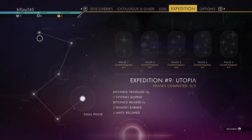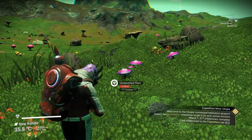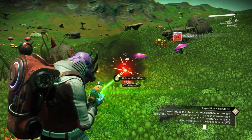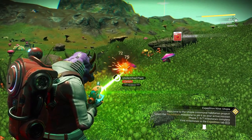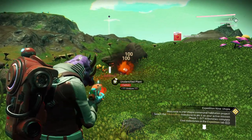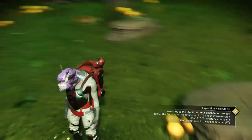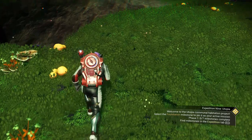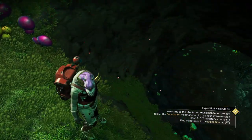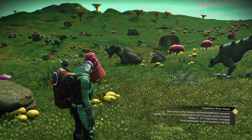Phase one: establish a base — we need to get some ingredients. We'll need carbon, lots of carbon. Let me go around, grab some carbon and ferrite dust and we'll get started with the base. Got enough materials — we're going to build our base right here because there's a fault, and guess what just happens to be in this fault: humming egg sacks. We need those, so we're building our base right here. There are plenty of animals around to do our companion too.